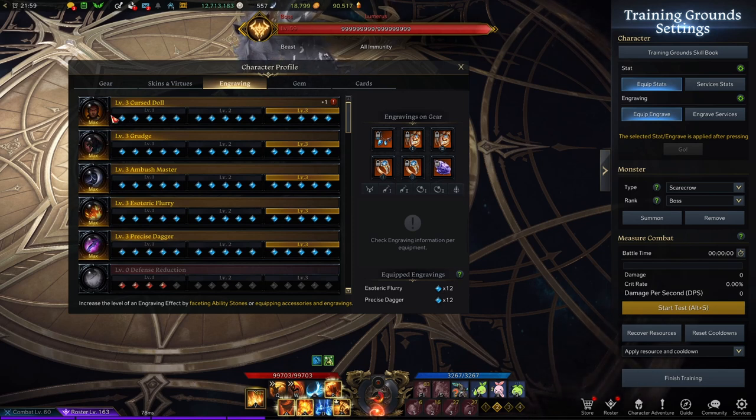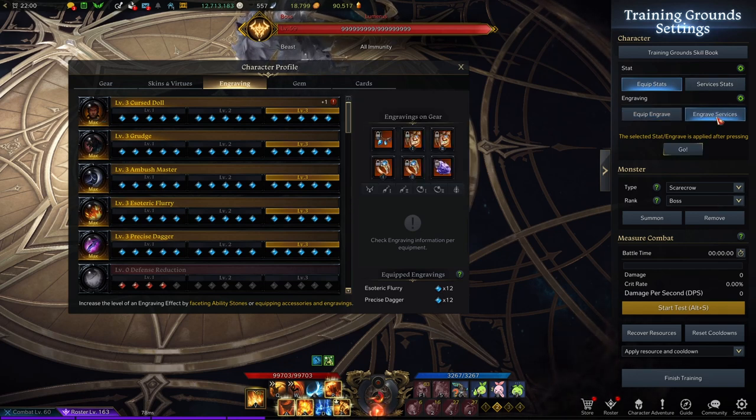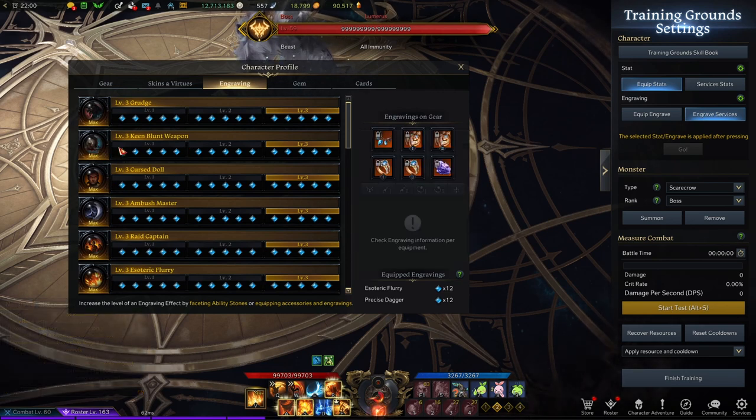Why am I using Curse Doll instead of King Blunt Weapon? About 80% of Strikers use King Blunt Weapon, but it was cheaper for me to build with Curse Doll. I prefer the 25% healing reduction over the chance of dealing less damage. King Blunt Weapon gives 50% critical damage at level 3, but with a 10% chance to deal 20% less damage. I don't want to risk losing damage during my rotation, so Curse Doll or King Blunt Weapon are both valid choices depending on your critical chance.